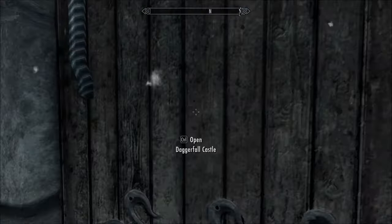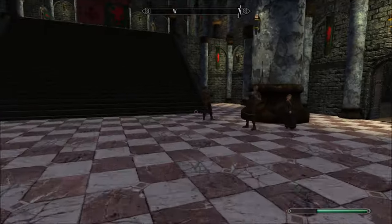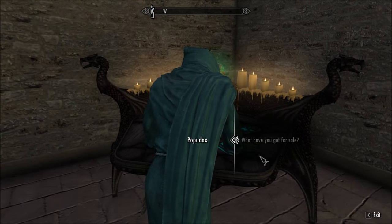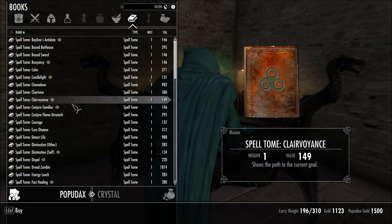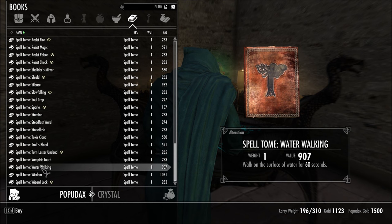Welcome back to Let's Play Skygerfall. We're running back in here really quick before we go to Wayrest, selling a few things. I need a spell. Water Breathing — we didn't buy it, I think we need it. Water Walking — well, we'll take this too.